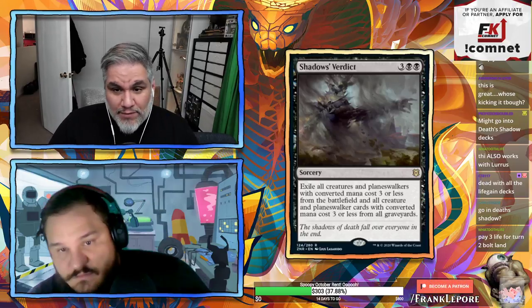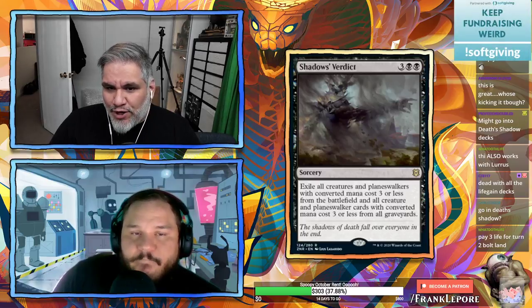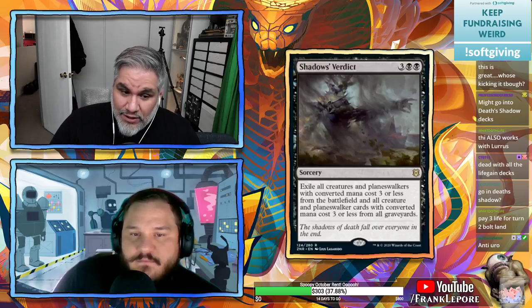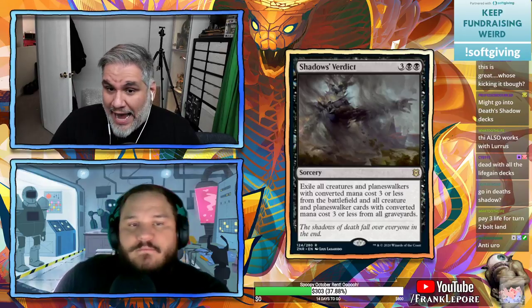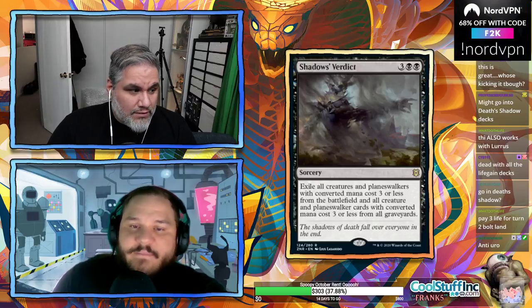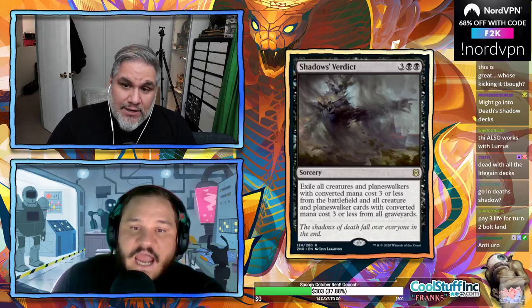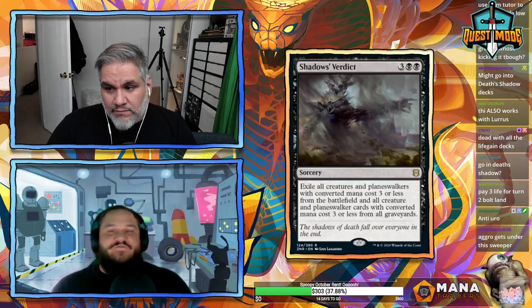Five mana feels like a lot. For the past few years we were terrified of three-mana planeswalkers — Narset, Teferi, Oko — but they've all rotated or been banned. So Eliminate isn't even better than Heartless Act anymore. Shadow's Verdict is basically Ritual of Soot for one more mana, but the exile is relevant against Uro.